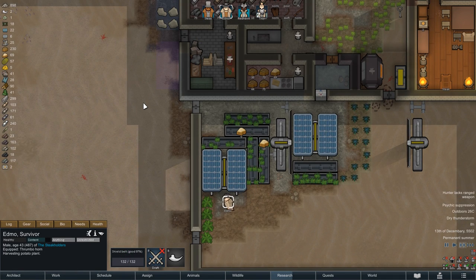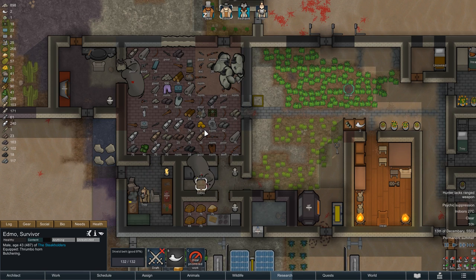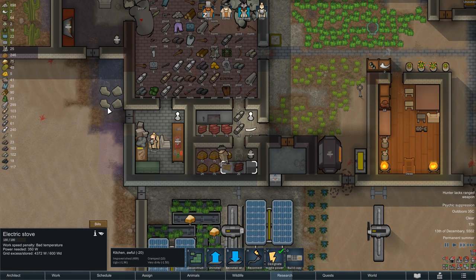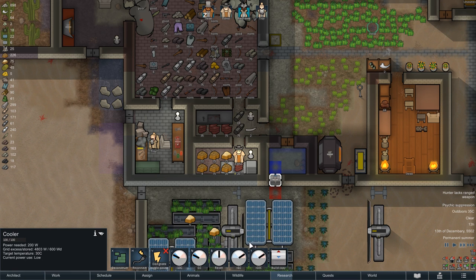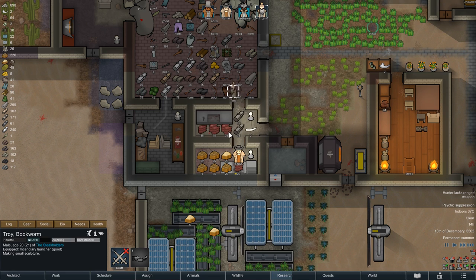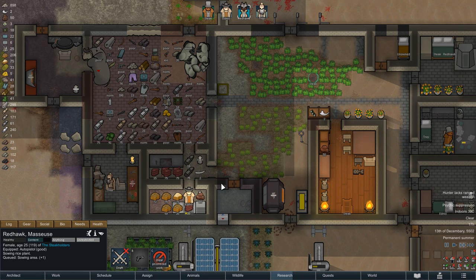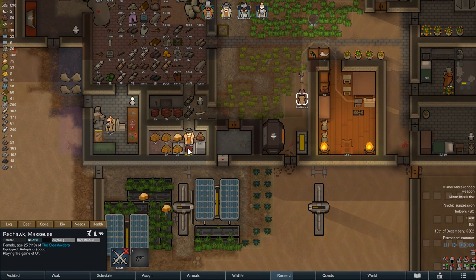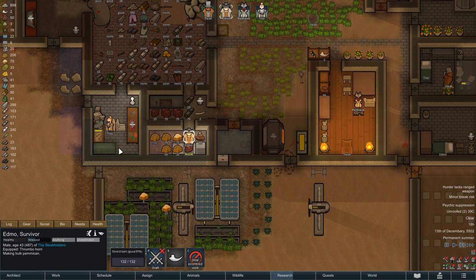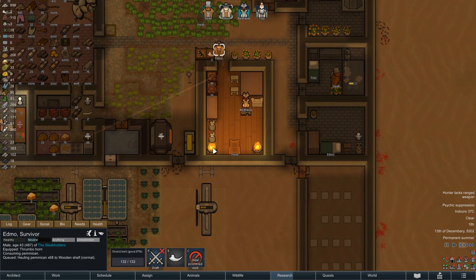After our nightly excursions we meet back at the colony the next morning. Edmo brings in the remainder of the harvest and then it's butchering time. One elephant corpse will do for now and we're using the meat to make pemmican — though in hindsight that was probably a mistake. We're already growing enough crops for our four colonists, so stretching it with meat doesn't offer benefits and takes away food our animals could eat. We could have made fine meals instead which would have given every colonist a mood bonus.